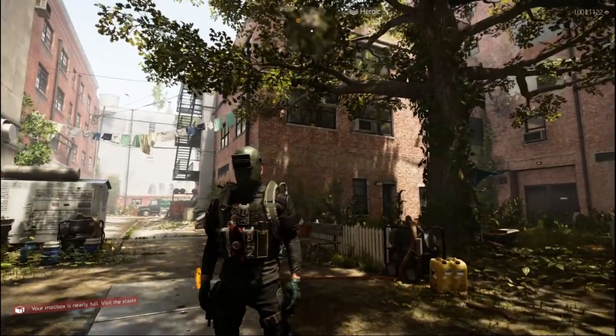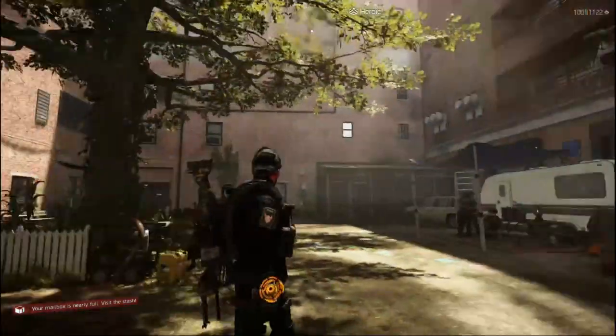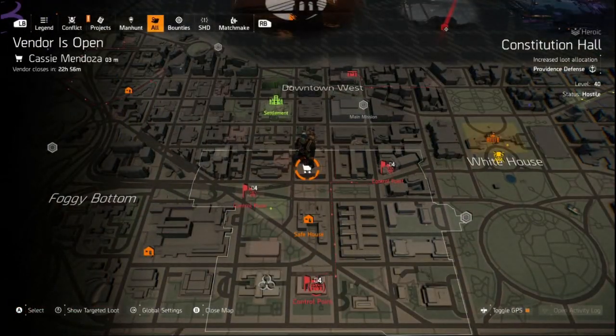Plum here, and welcome agents to this week's Secret Vendor Reset, the greatest on the interweb. Cassie's doors are now open, and she's located here at Constitution Hall.